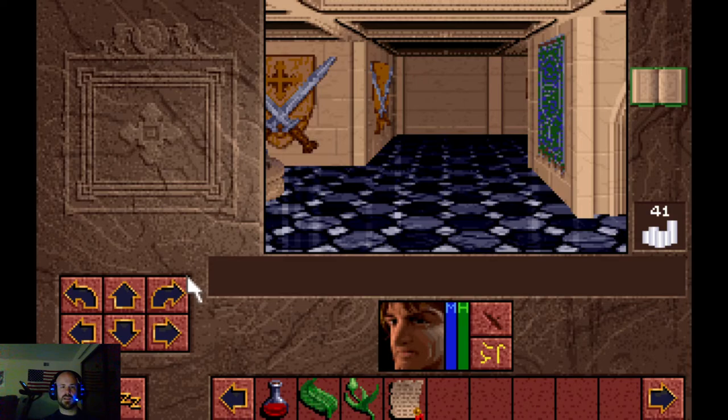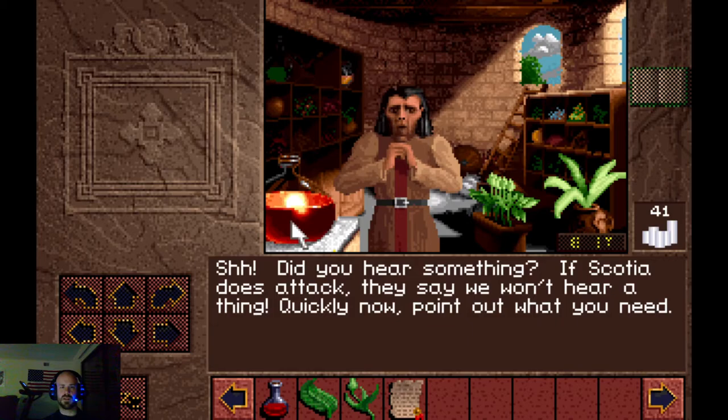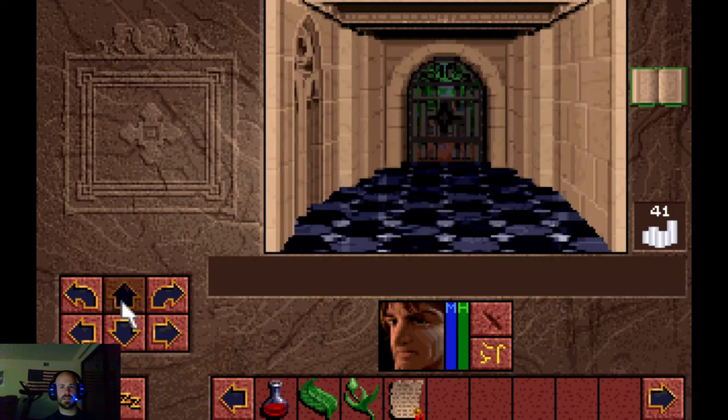We head into the Arborium, where we don't need anything, but you can buy some salves, ginseng, and aloe. The herbalist confirms: 'It is true they say the Ruby and the Shard are the only means of opposing the Nether Mask - those are only experimental ingredients.' Not the most useful of characters.